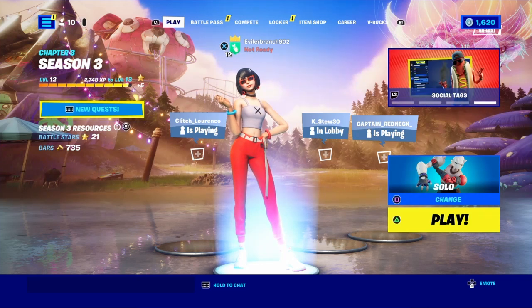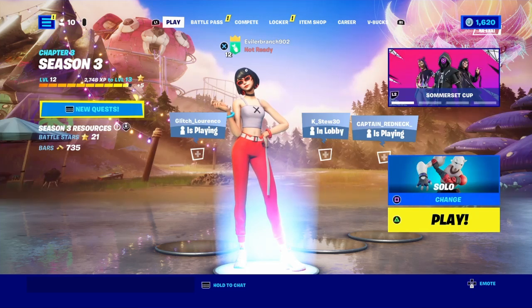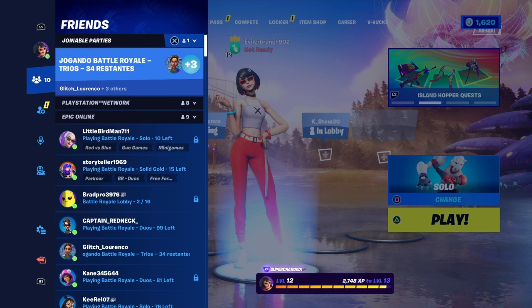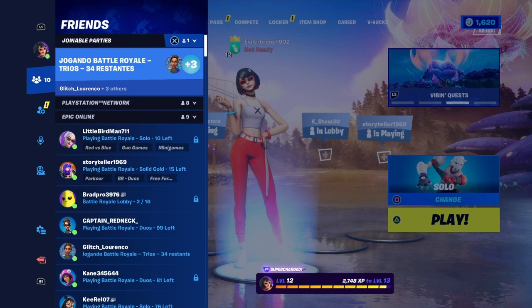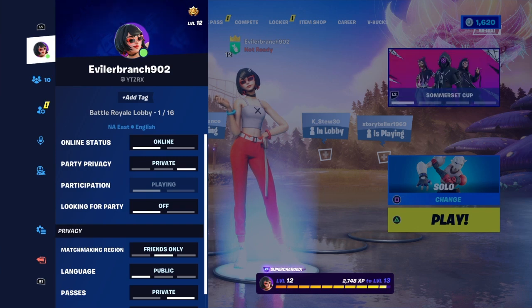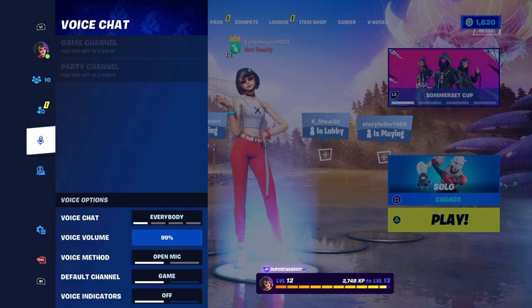To get the Itachi skin for free, the first thing you want to do is make your way inside of the Fortnite Battle Royale main lobby, exactly where I am right here right now. Then you want to open up the pause menu. Once you open up the pause menu, look over towards the left tab.